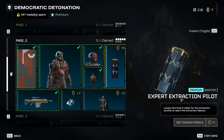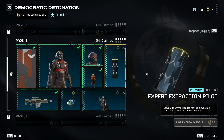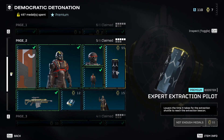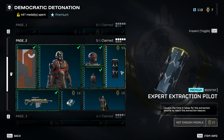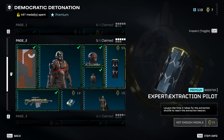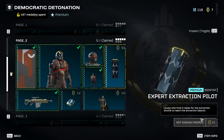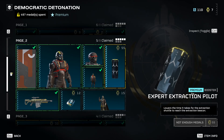Expert Extraction Pilot — I'm not a big fan of these. This one lowers the time for the extraction shuttle. If you're using this or similar boosters that affect reinforcement timing, you're kind of banking on losing for it to be beneficial. If you're worried about having enough time to extract, you might not even make it to the end — it's a wasted slot. Outside of defense missions where you're constantly harassed and trying to hit 100% kills, I really wouldn't buy this. There are more useful things like extra ammo or health that apply every single drop, rather than waiting until the absolute end of the mission.